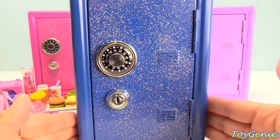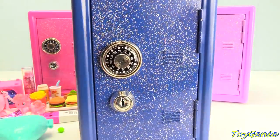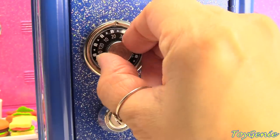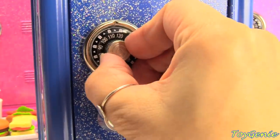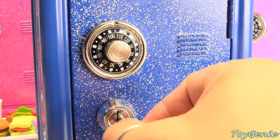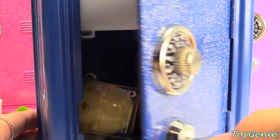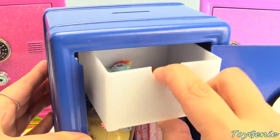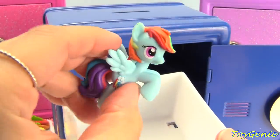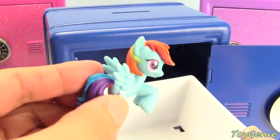Here's our blue safe. The code for our blue safe is 105. Let's give this a turn to 105. Plus here's our key. Who's safe is this? It's Rainbow Dashie's.